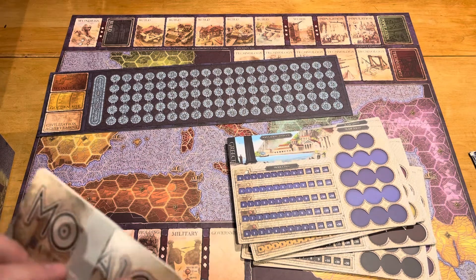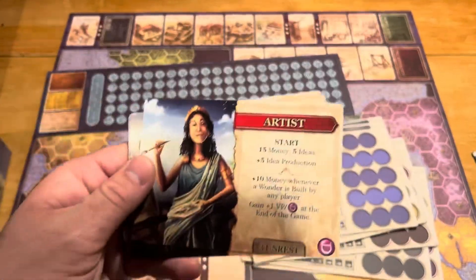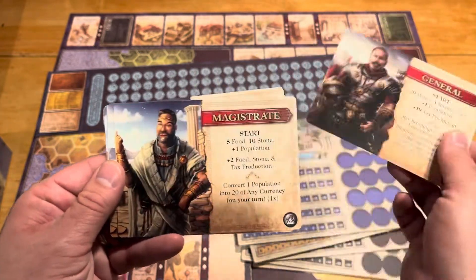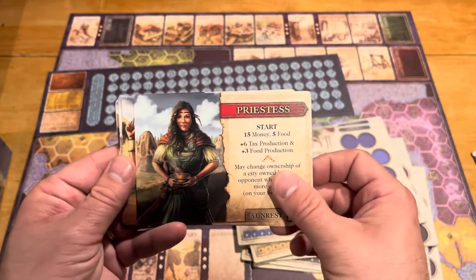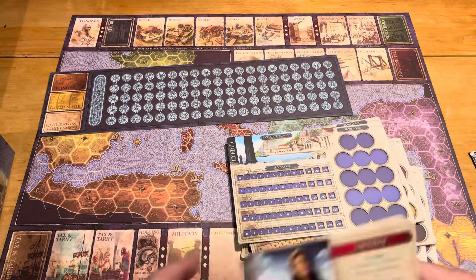Now we have the leader cards. We have a bunch of these. We have the leader as artist, engineer, farmer, general, magistrate, merchant, philosopher, priestess, and scribe. All the artwork looks pretty good there. I like it.